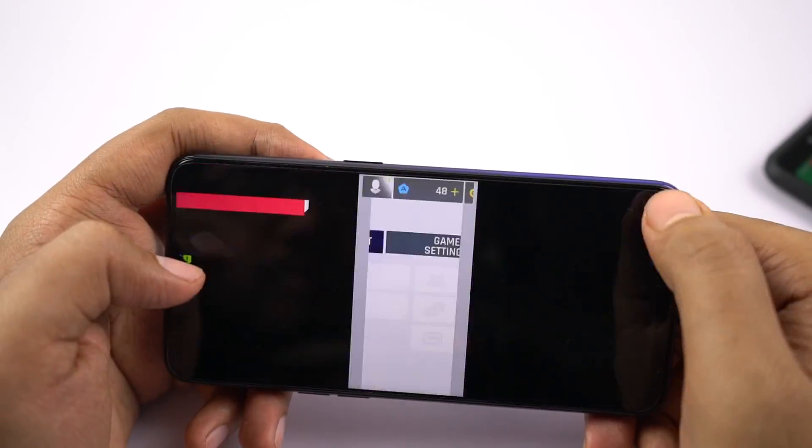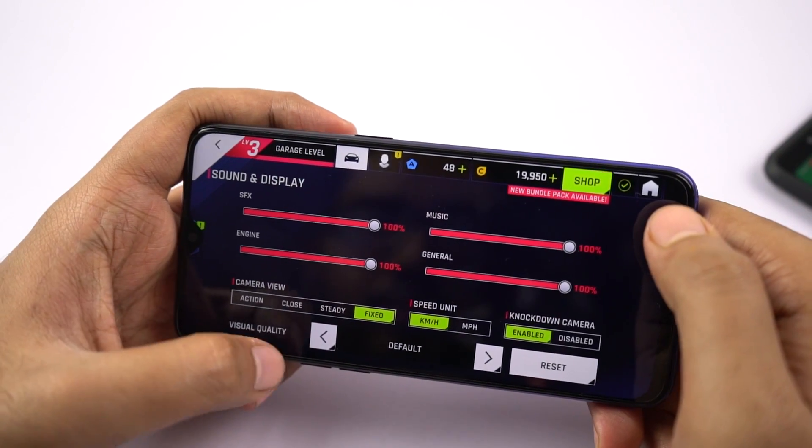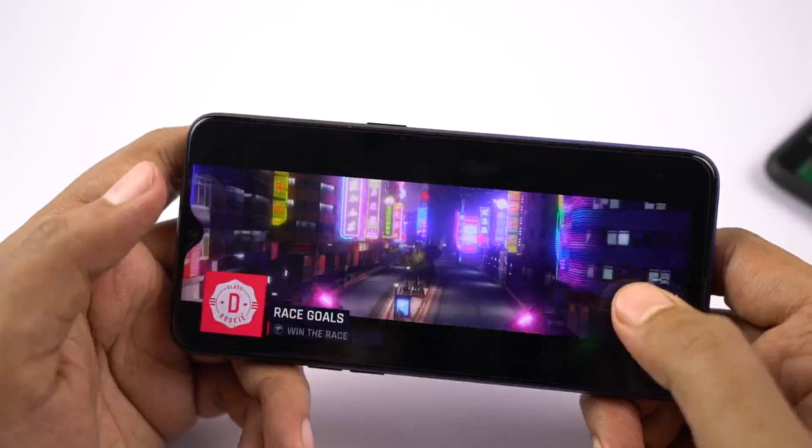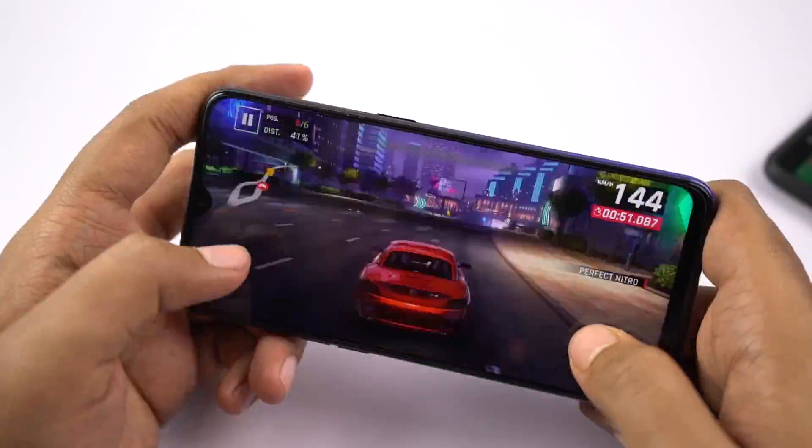So far, I played about three races in default settings, and the visuals were amazing, better than MIA2, but the phone is lagging a bit. I'll change the graphics settings to performance and then see how it performs.